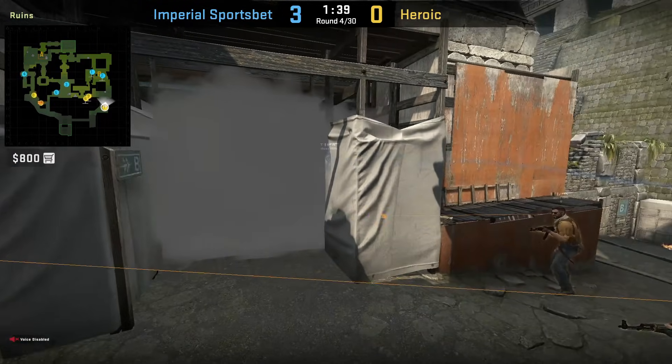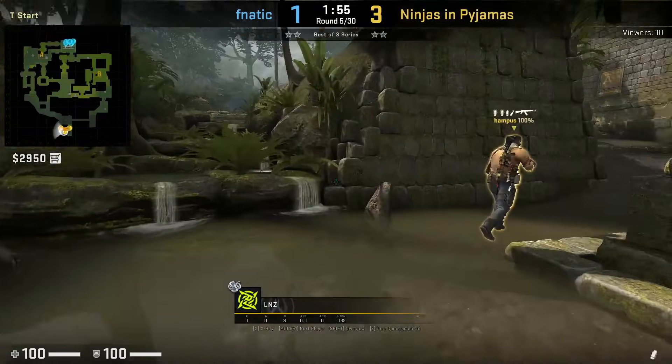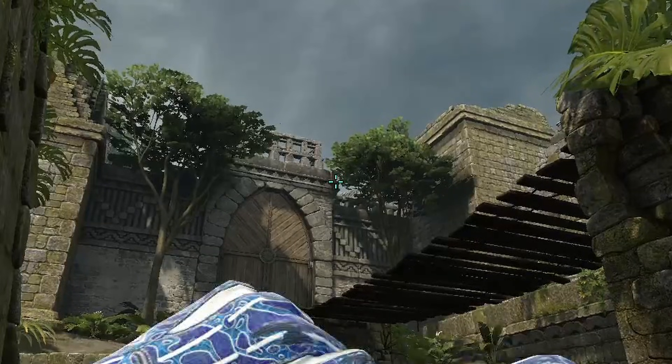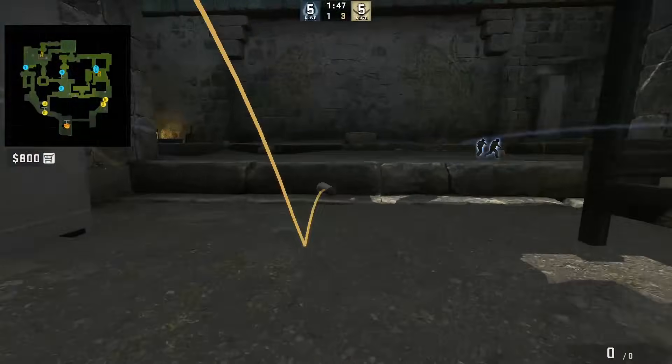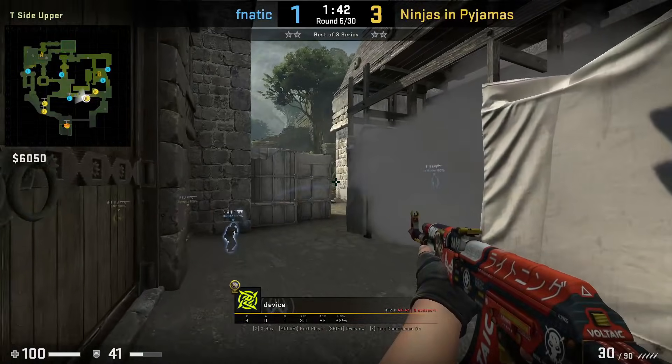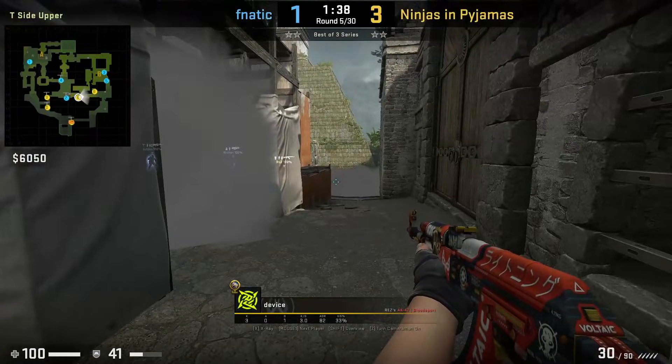A lot of pros have been missing this smoke or it goes out too far, blocking off lane. Here's how to throw it: stand in front of the rock, aim here at the line above the triangle, run one step forward and jump throw. Make sure you practice this smoke, otherwise it can very easily be misthrown. This smoke blocks off cheetah, allowing your team to go through doors to lane and towards mid without being spotted.